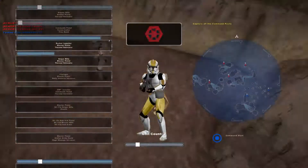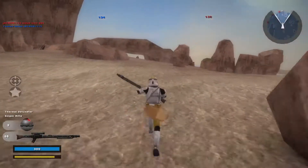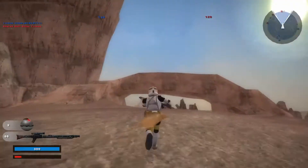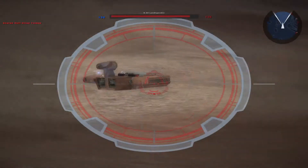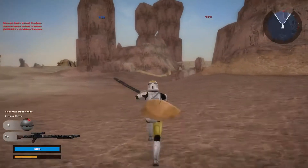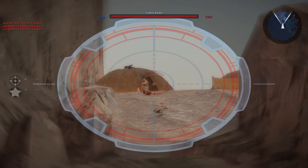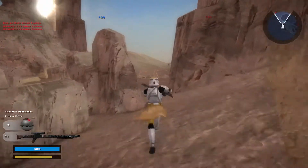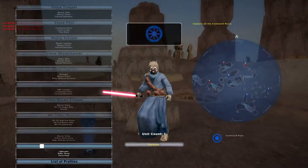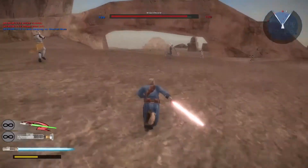Let's check — did we unlock anything? Nope, not yet. I'm happy I can actually run on this map, unlike the Concord Dawn map. There's a super battle droid in there. The command post is under republic control. I'll play as Shaak Ti — nothing will hurt while playing as her. Oh, a magna guard!